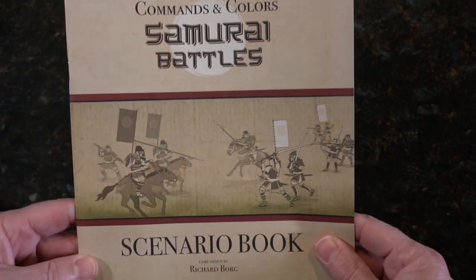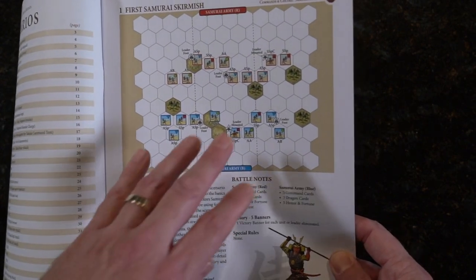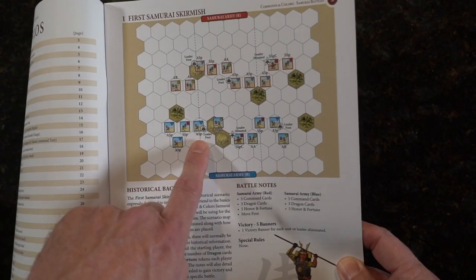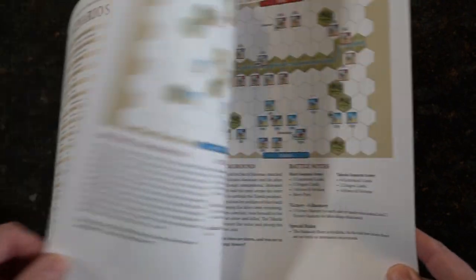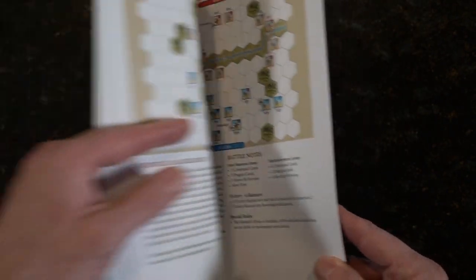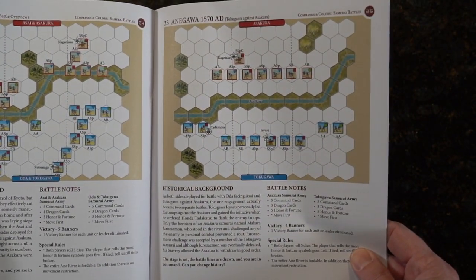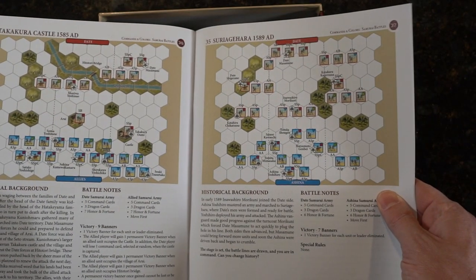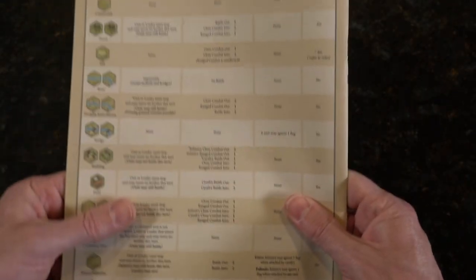Our scenario book. It's laying out your starting setup. You can see where your terrain's going, the blue side where they're placing their troops, the red side. Then you'll have some more detail in the notes. In these scenarios — I believe it says there's 40 — here we've got a river running through. Very, very nice. Full color, not glossy, easy to read, great feel on the paper.